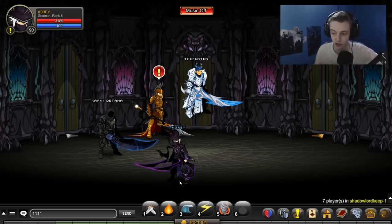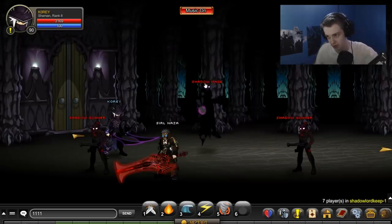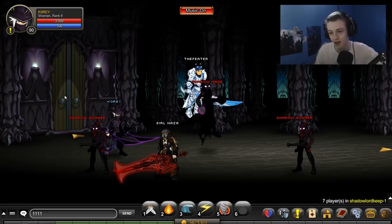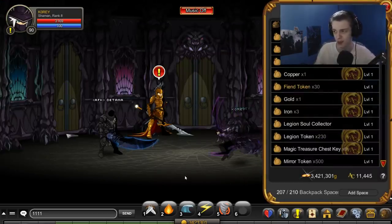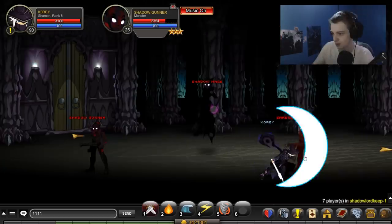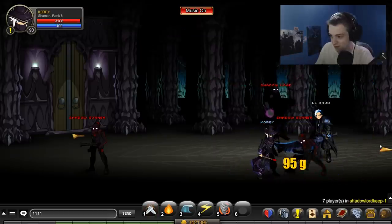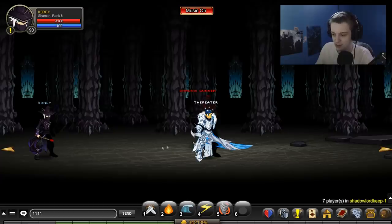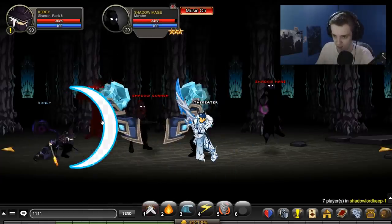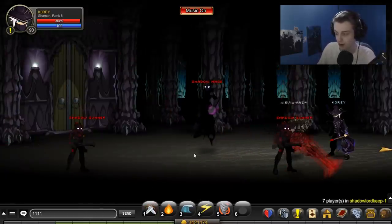An overlooked drop in this update was the Epic Matchstick. It drops off of the Shadow Mages - there's a room with two of them to the right. I recommend farming that one. It took me a while to get it, but it's pretty cool. It has a combat animation - whenever you swing it, it lights on fire. It's actually a pretty cool combat animation. I hope they do more of these kinds of animations for attacks with different weapons.